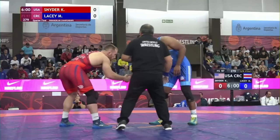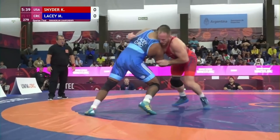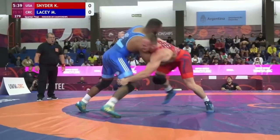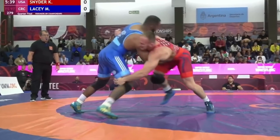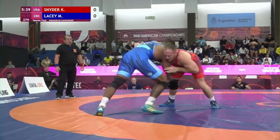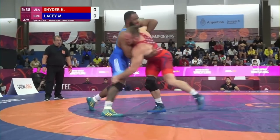Match number one, quarterfinals against Maxwell Lacey. 21 seconds in, they're in an over-under situation. Kyle goes for a knee pick on the left — super dangerous doing this from here, as you're basically feeding them momentum for a lateral drop. If Max stepped right and put his hips in, he could easily throw Kyle, though they're at the edge of the mat, so maybe that's why Kyle isn't afraid to run at this.